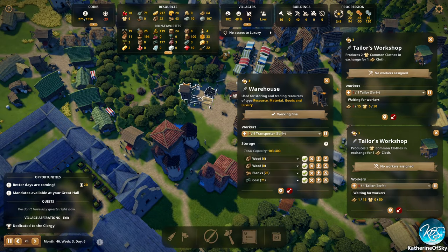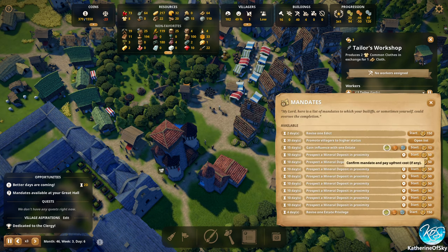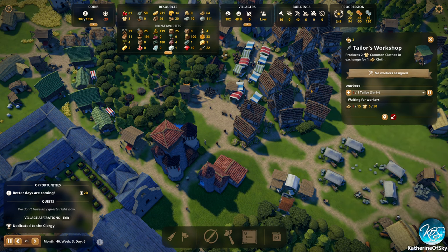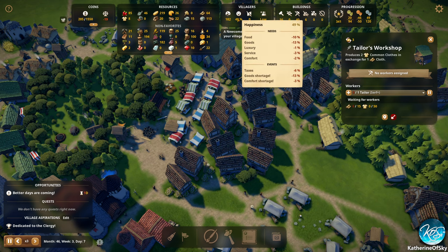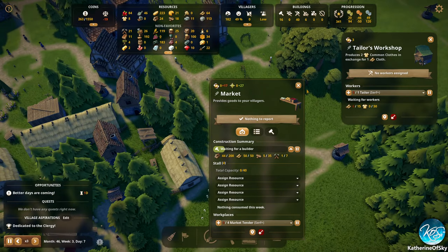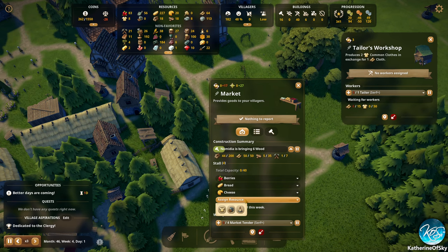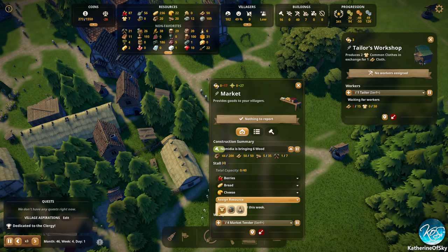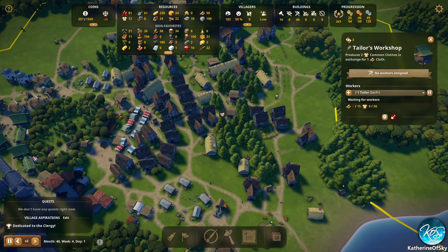No access to luxury — that sounds terrible. Can't believe you're surviving! Let's do mineral deposits again. Let's get a tailor — at least one. Residential space is average, but happiness is low. If you build this market, life will be better. So I think what we'll do is assign resources here. Oh, you can sell hogs — boars? I did not realize that, that's nice. I can't assign any market tenders because we do not have any people.